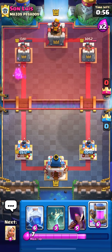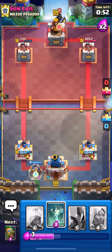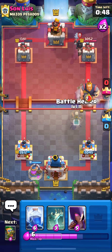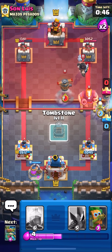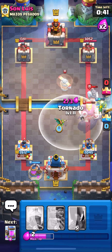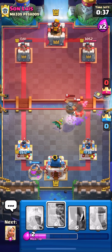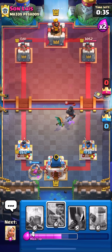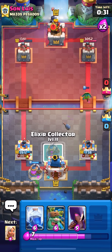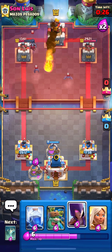Some solid damage - puts us in the lead by about 700 HP. I'm going to pump in the back again. He might just ignore the collector and try to go RG. I'm going to place something right on top of the RG because the skeletons are going to spawn on top of it, so it's only going to get like one hit on tower. I'll place the Elixir Collector over here since he can't hit both of them unless he activates King Tower.